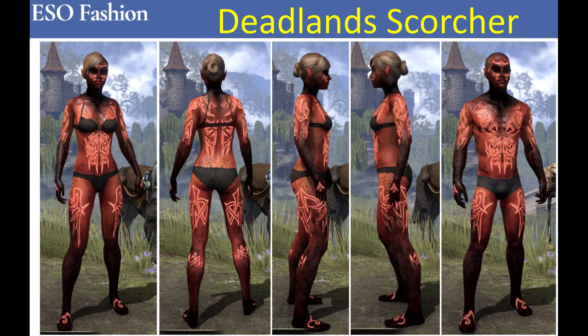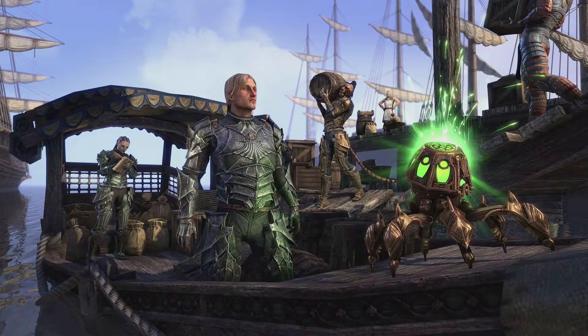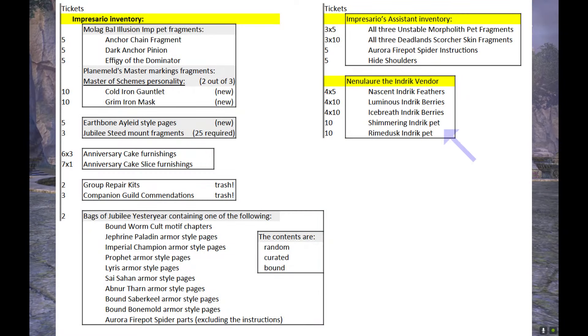The Impresario's assistant has everything needed to get the Deadlands Scorcher, an average-looking skin that will cost you an absurd amount of tickets. The height shoulders are self-explanatory. The Aurora Firepots Spider, instructions along with three parts that are in the back of the exterior, can be combined into an average-looking non-combat pet.